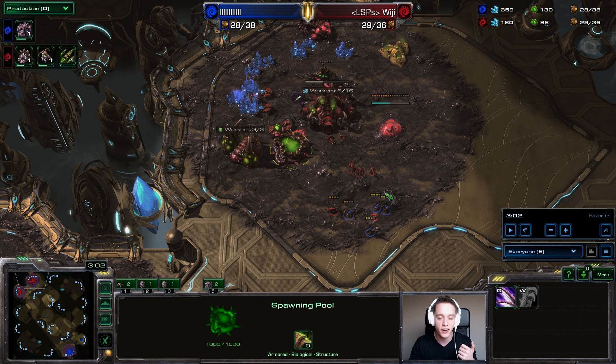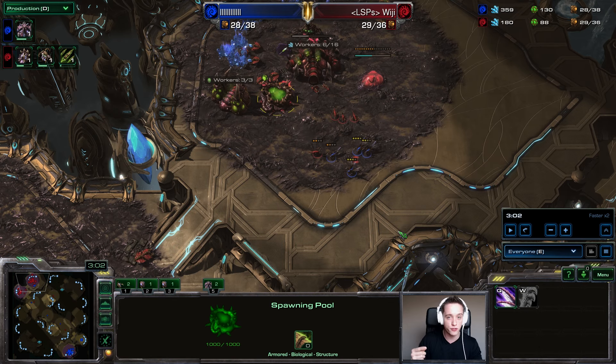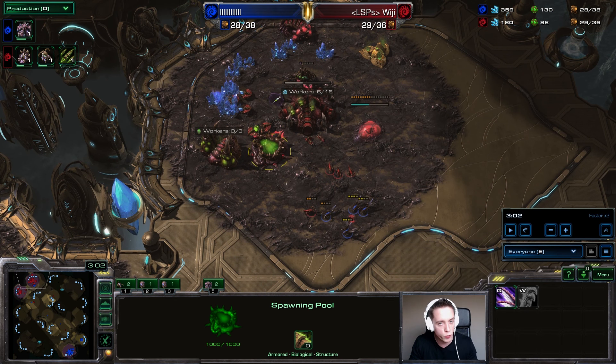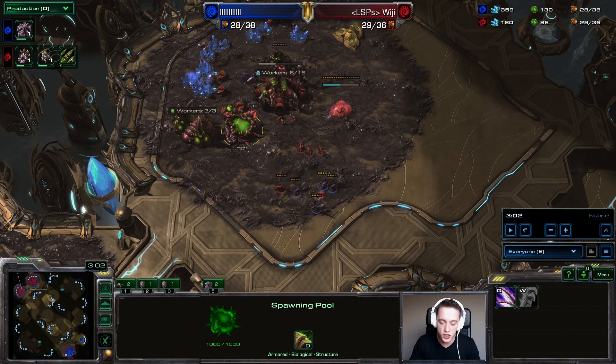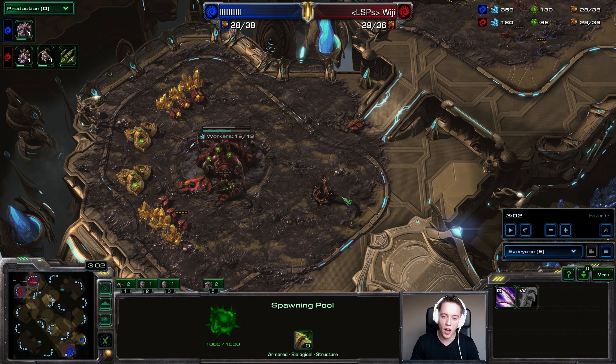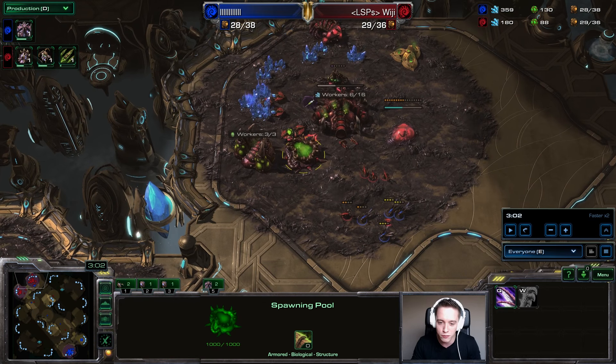Other options he could be going for are things like a quick Lair — for example, plus one plus one attack Roaches — focusing on a later timing push. But more than likely if they get this greedy with the Evo Chambers and skip workers, they're simply going to sit back, wait, and do one big push right when plus one attack finishes up. Because my opponent skipped early Zergling speed and has a Roach Warren early on with only one gas geyser, I can nearly guarantee he never got that metabolic boost upgrade.